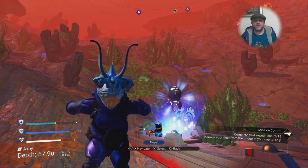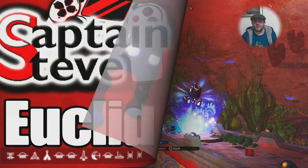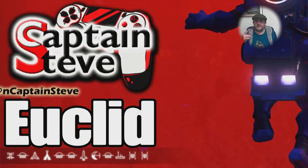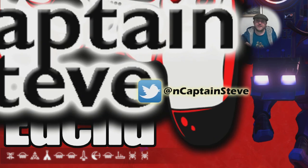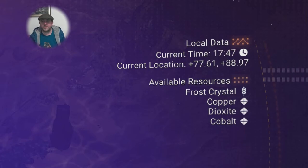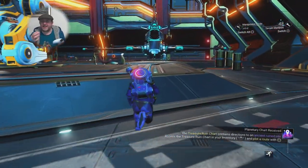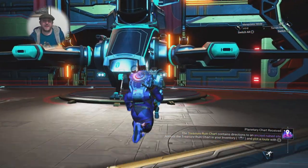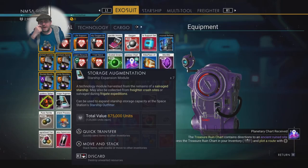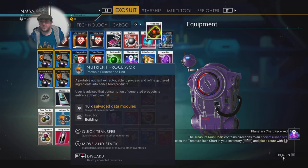I've turned that in which is awesome, and I've given you the coordinates on screen right now for where this planet is. If you want to go to this exact relic I'm giving you the longitude and latitude in the top corner. I don't think it's going to pop as the first one for you — I think it actually has to be done in order.